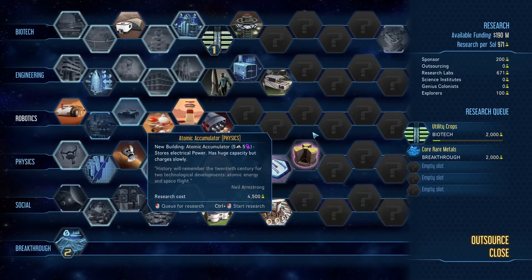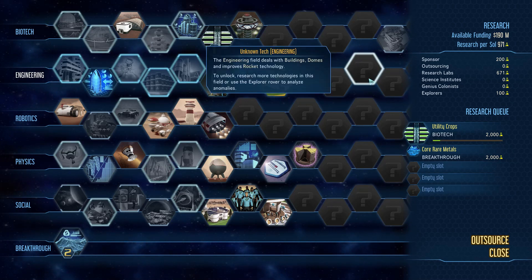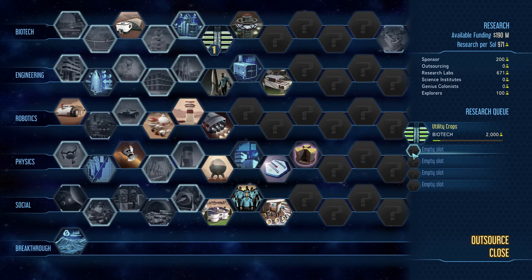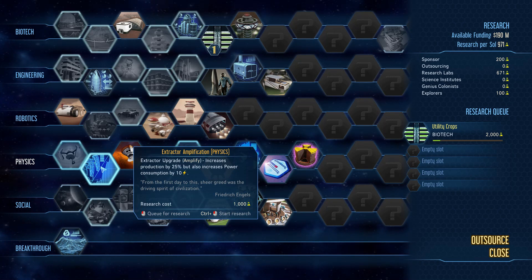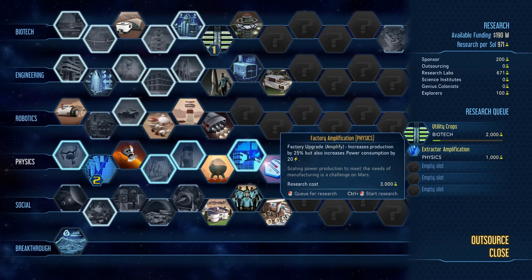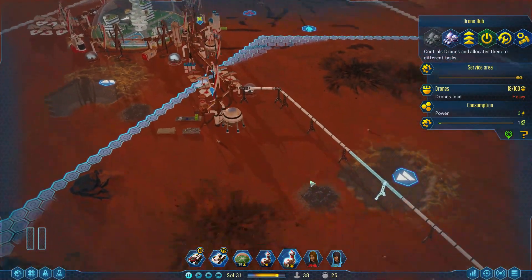One other thing to note: we are working on utility crops, which is good because in addition to expanding our resource production, we need to expand our food production to make up for that. However, while rare metals are what we're after, we already have a surface deposit spoken for, so we don't need core rare metals yet. What we do need is extractor amplification — this will make our mine produce a lot faster. And along the same line, factory amplification does the exact same thing: a 25% increase of production for our factories, which will be useful.